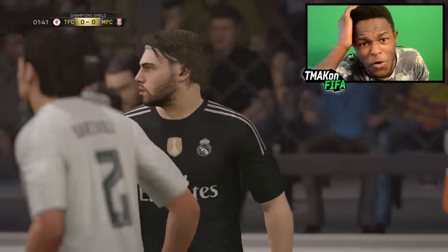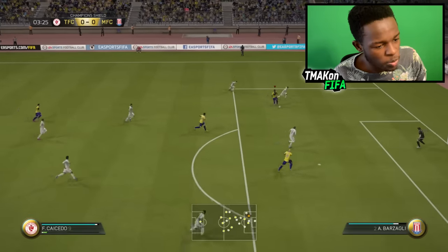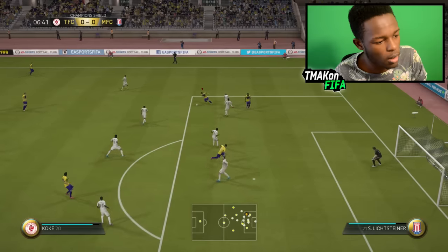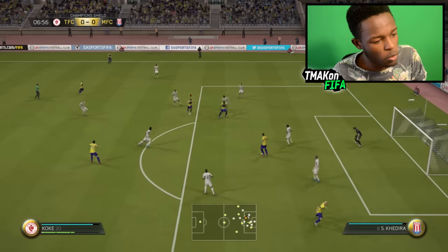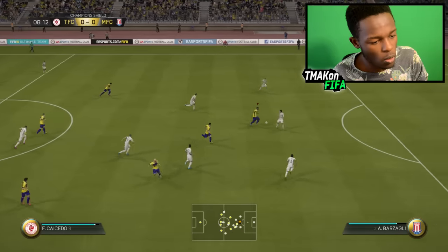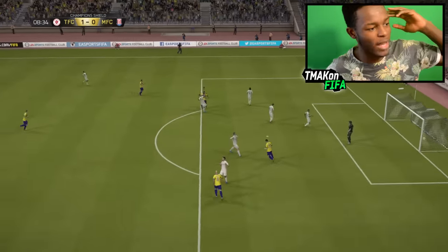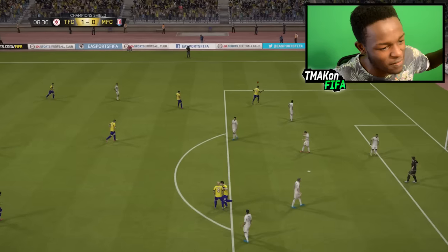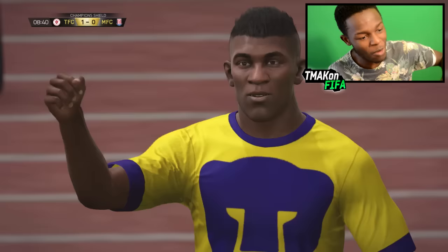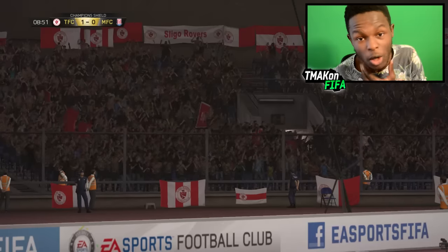We hit the post within the first minute of the game. How are we not in the lead yet? Cicero — smash it. Oh wow, ain't no keeper in this game saving that. Did you guys see the power on that? This guy's got 84 shot power. Don't try telling me this guy isn't the cheap Ibra — that goal was insane.